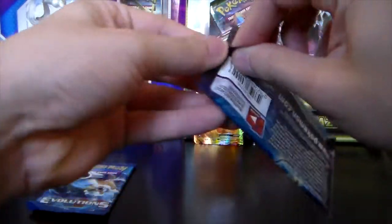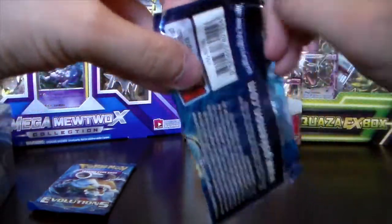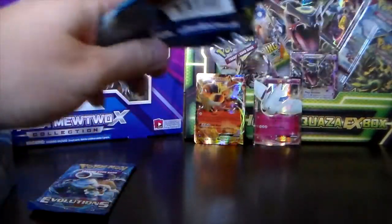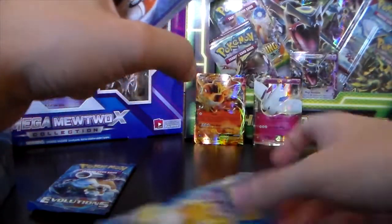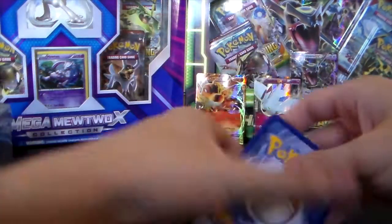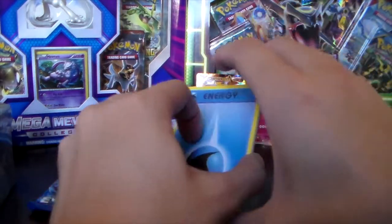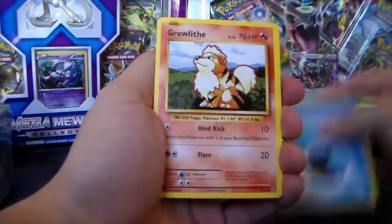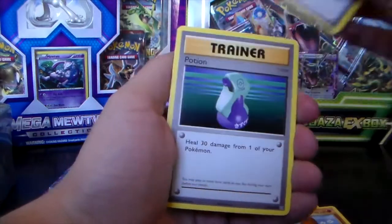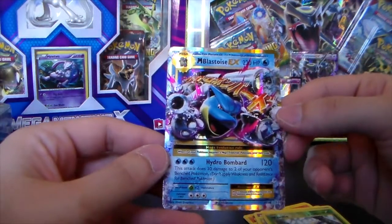On to the Evolutions packs. I wasn't going to open any more Evolutions until I got another booster box, because I'm only missing three or four cards from the set. But I don't mind opening more — I love Evolutions, it's one of my favorite sets. We've got a Water Energy, Growlithe, Machop, Voltorb, Diglett, Venusaur Spirit Link, Potion, Metapod, Weedle, and a Mega Blastoise EX!